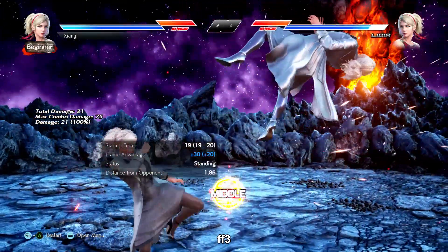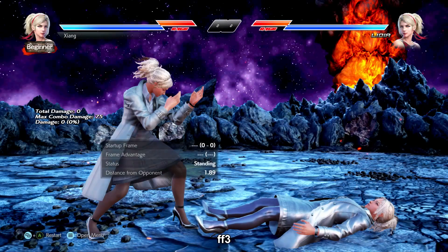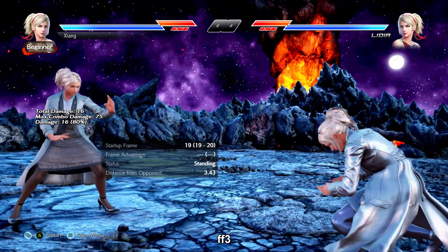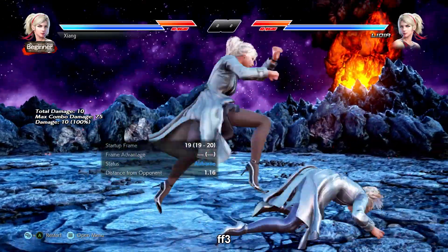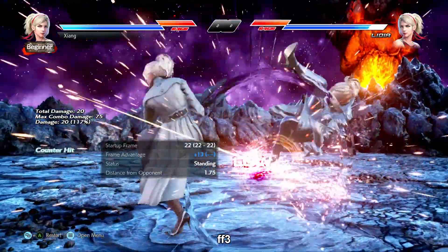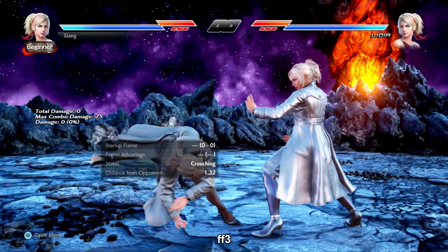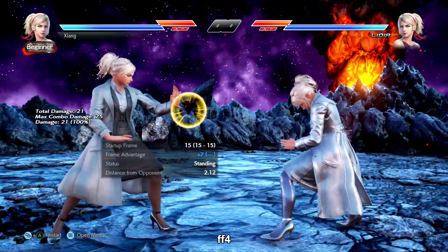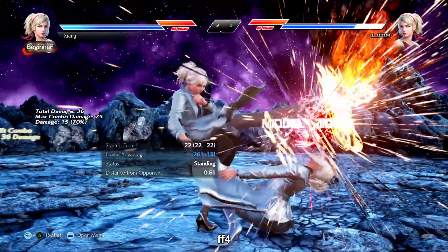4-4-3 is an i-19 mid long-range launcher. Considerable risk at negative 14 on block but very useful for oki since it hits grounded — your opponent has to eat the ground hit or risk getting launched when they stand up. Anytime you slam or knock your opponent down, consider this move to be in play. Common examples include b+4-4, CFT 4, counter hit db+4, counter hit sidestep 2, and full crouch df+3. 4-4-4 is an i-15 power mid, decent range, and can cancel into a high plus-8-on-block launcher which is 4-4-4 slide 3.